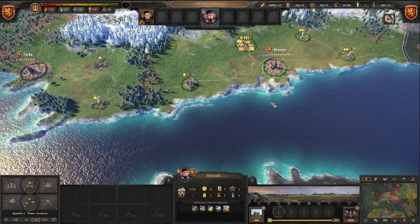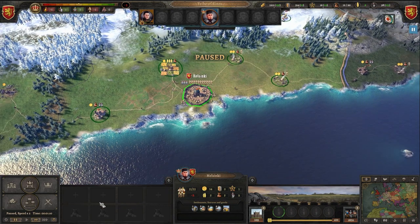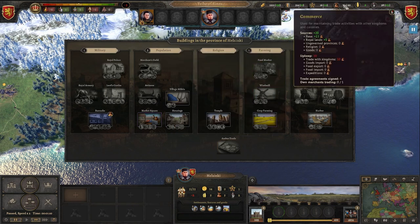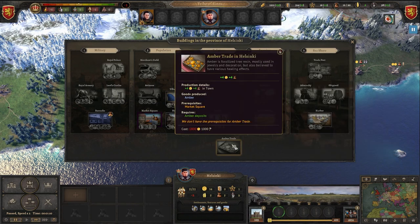Here in Helsinki, let's now start to talk about building and also making some money. Here we can check amber trade — it will cost 1800 and production takes a thousand, so it will take some time. But here we will get plus four coins and plus for commerce. Here we can see the overview. We can choose to go with crop farming in Helsinki or with amber trade.